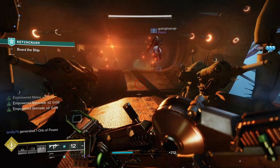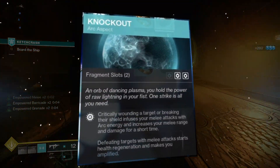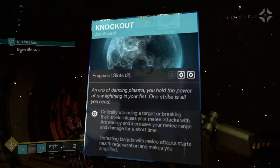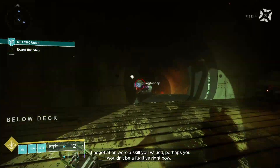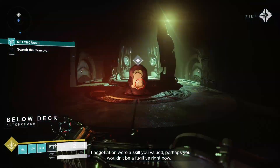The second aspect we're going to be using is Knockout. Critically wounding a target or breaking their shield infuses your melee attacks with arc energy and increases your melee range and damage for a short time. Defeating targets with melee attacks starts health regeneration and makes you amplified. With how many arc wells we're going to be making along with the Heart of Inmost Light, we're always going to have our melee charged, which means we're always going to be able to become amplified.